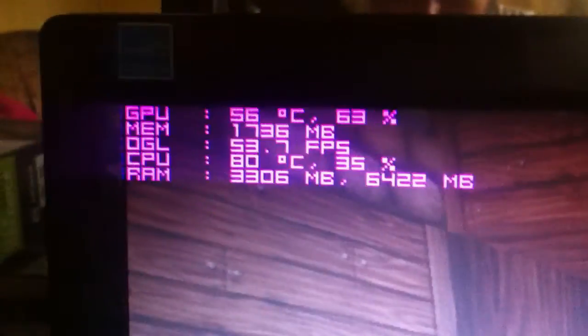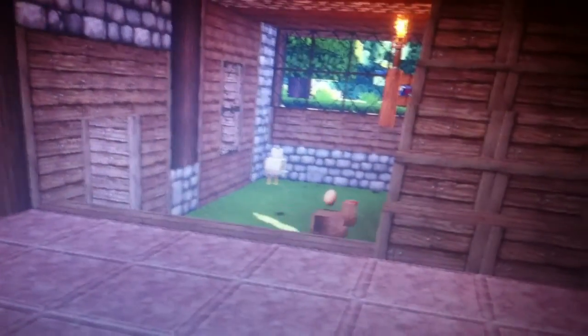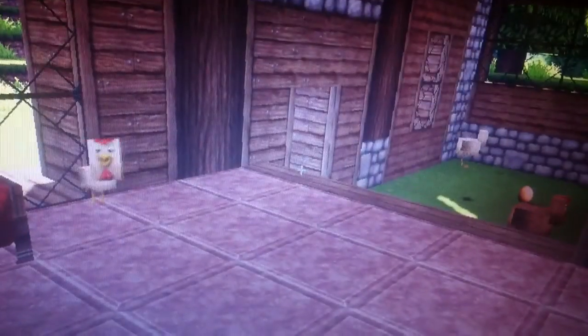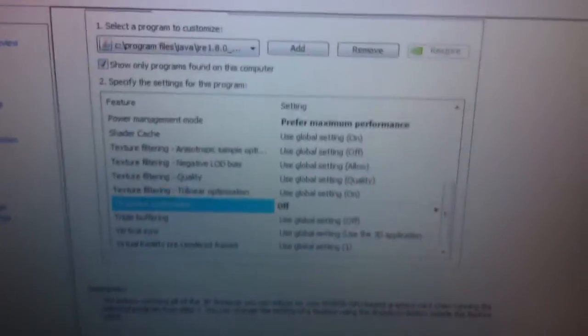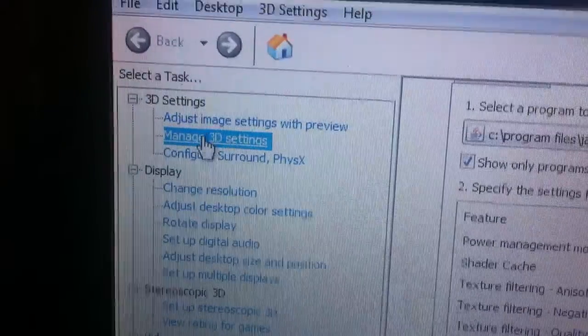So how did I get double the performance? All I did was download the latest Nvidia display driver update, and after that you should go to the Nvidia Control Panel and head to Manage 3D Settings.